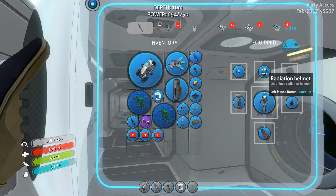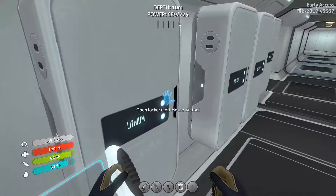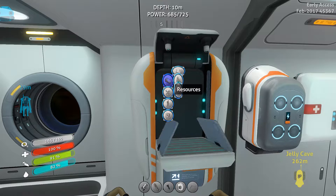Where do we put that — do we put it there? So I guess you can't have your helmet and the rebreather at the same time. Well, that's all right, although I shouldn't need the radiation helmet anymore technically, because I got rid of the radiation from the Aurora, to the best of my knowledge anyway.